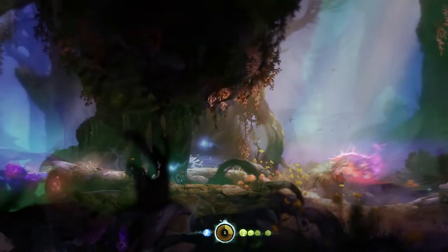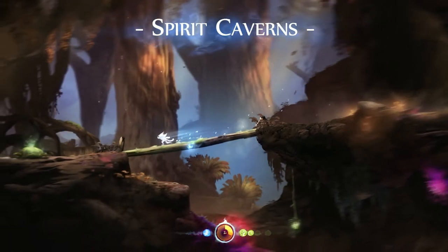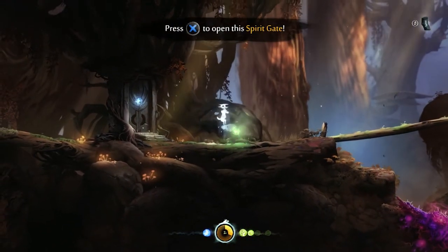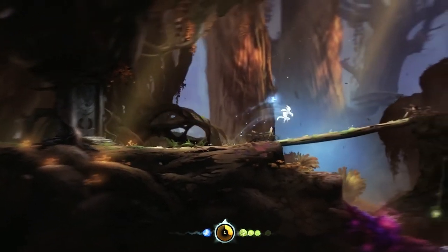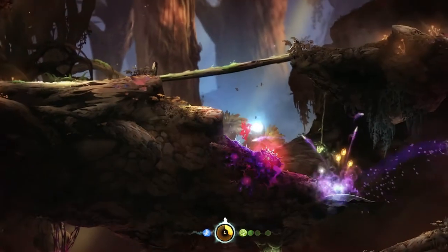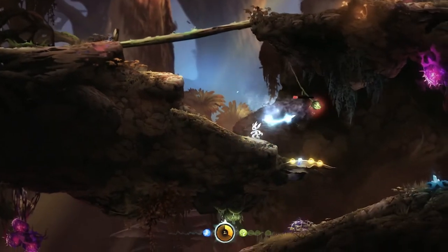Ori has a ridiculous amount of layers, more than any onion or ogre. In the background there are not just trees, but layers of trees at different depths. Then you add parallax scrolling to that and the silhouettes of branches and spiders that pop up in the foreground, and you have some very serious depth.